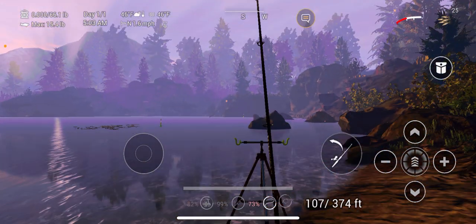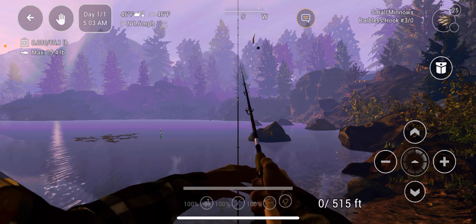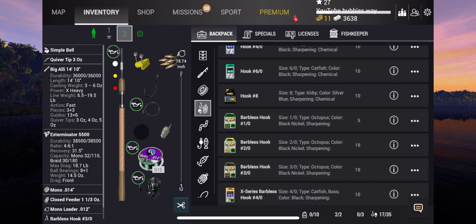We'll place that one down, then we get out the other one. Maybe I should change the hook because the hook is probably a little bit too big for in here, so let's put on the one-up hook barbless.